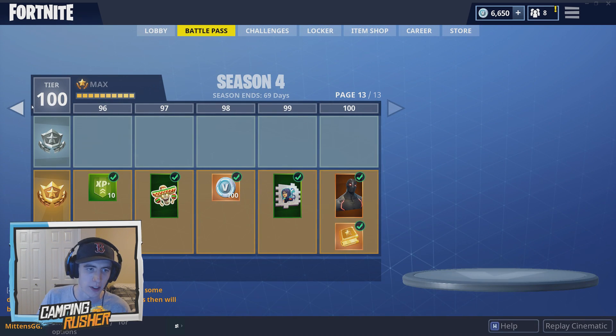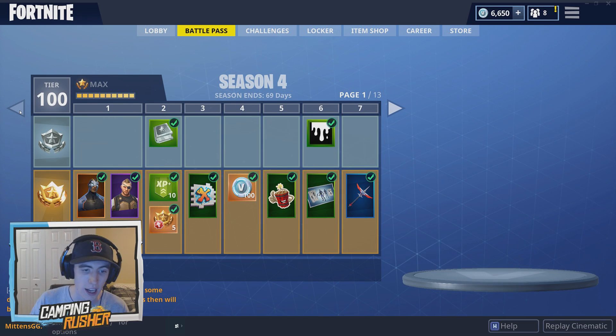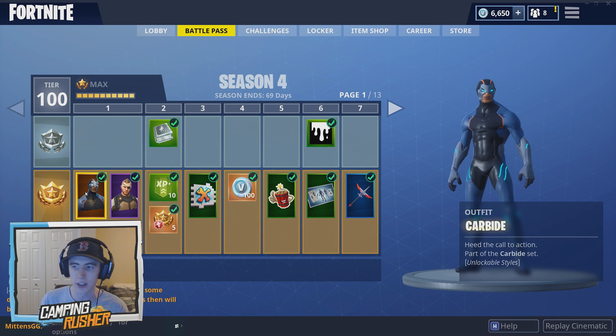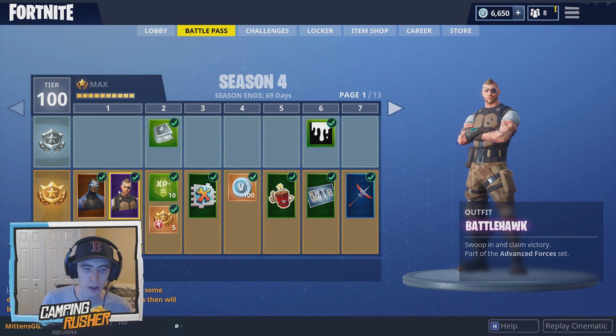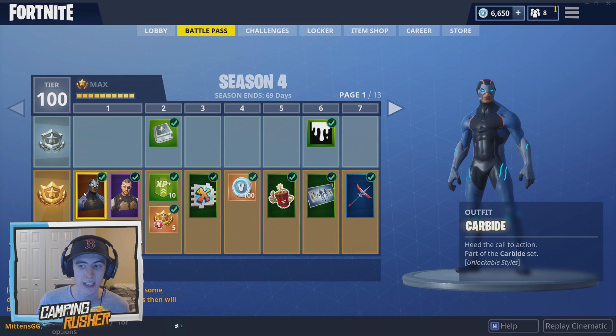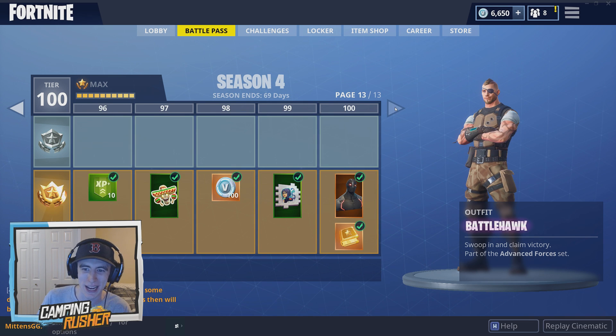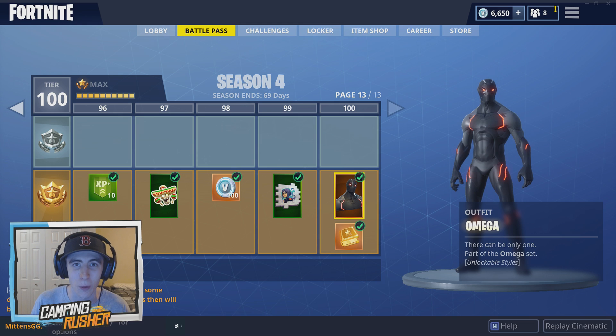So let's go over there now, let's go to the battle pass. I did get my 100 tiers again — if you want to see all those items, make sure to check out the video from a couple hours earlier today. But here it is, this is the Carbide outfit. Now, if you see below it, you can see that it says 'unlockable styles.' Let's go over here to the Battle Hawk skin — there's no text that says that, nothing like that. So there's only certain skins that can be upgraded, and it's the Carbide skin at tier 1, and also the Omega skin at tier 100 — the villain and the hero — both have unlockable styles.